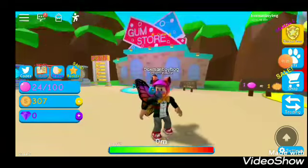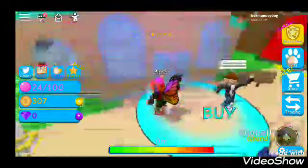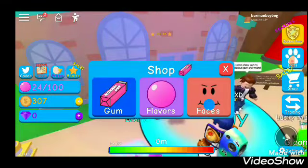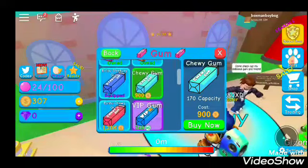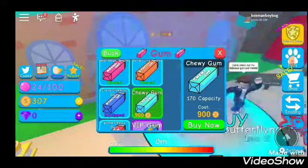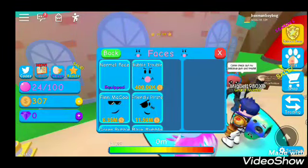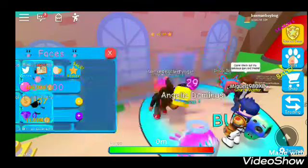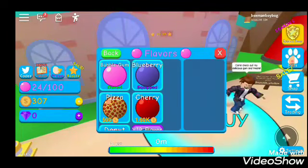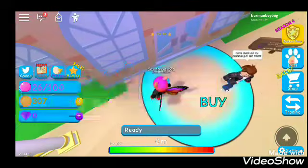All right, let's get right into it. I think I'm gonna buy something — I think I have enough money. Which gum do I have right now? I own the orange gum. I don't even have enough for that face. Flavor — I don't have enough. I need to blow gum.